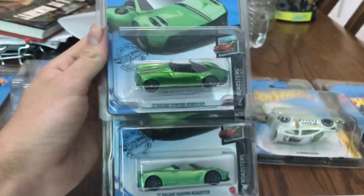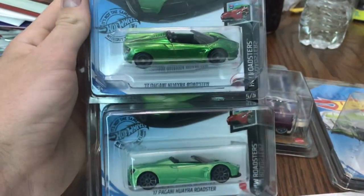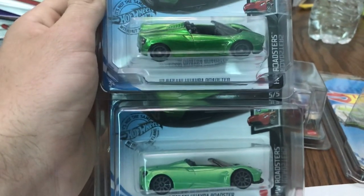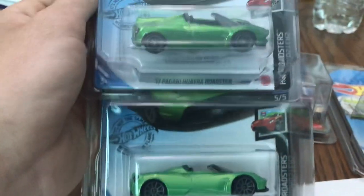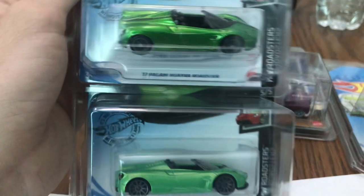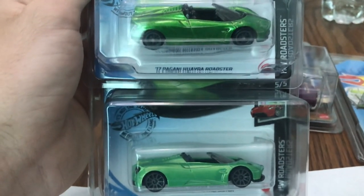Now here is the normal mainline. On a first glance you might not be able to see the difference, but the paint job immediately stands out. If you're looking at the rims it would be hard to tell, but if you're looking at the paint job it's an immediate giveaway. The top one is the Super and the bottom one is the normal mainline.